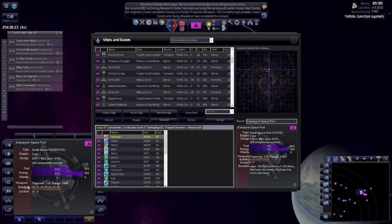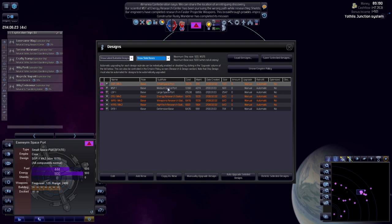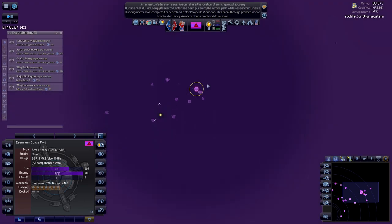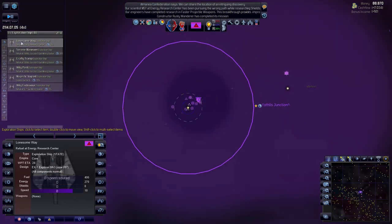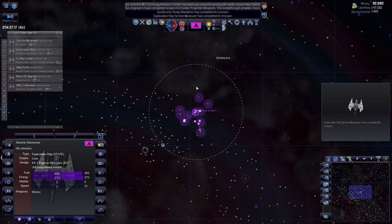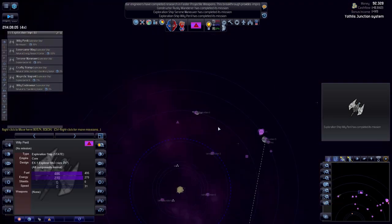That would actually serve us quite well. We don't need our small starbase to have too much — let's edit. We don't need it. This one is 80 and that's more than enough. The only thing we need to be adding here would be armor and other things, but we'll do that at the end of the episode. You have completed your exploration mission — let's zoom out. We know we can go to this sector and possibly go a lot further in.